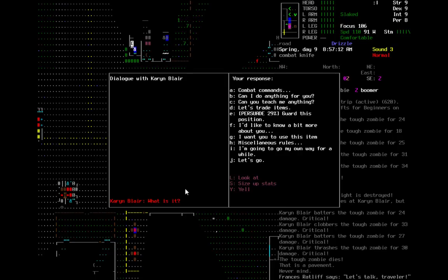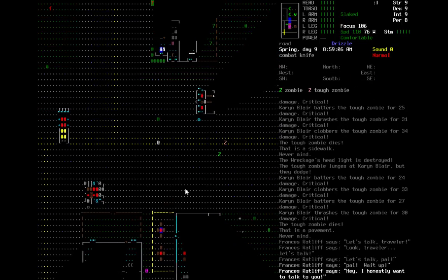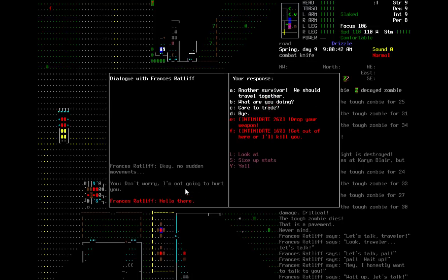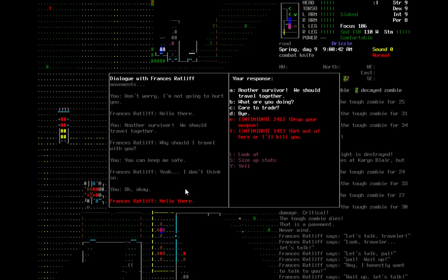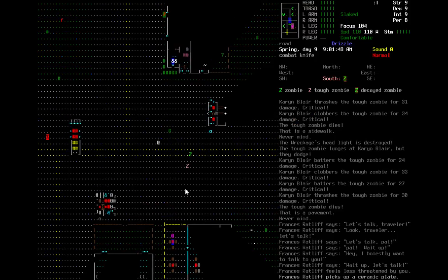There's another NPC here that wants to talk to us. Let's try to persuade them — I'm not going to hurt them. Another traveler. Okay, come with us and you can keep me safe. They don't think I'm that good, but at least they don't feel threatened, so that's good.